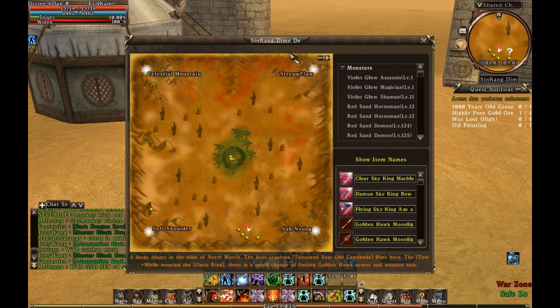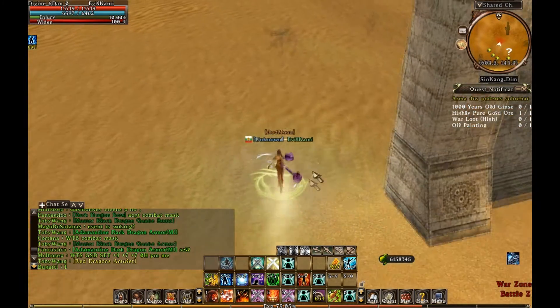...have to be gathered here on this map in Dime Desert. Basically you see the map — there are three types of resources: you have minerals, you have plants, and you have the obelisks. Minerals are concentrated in the northern area of the map, plants are on the western side, and the obelisks are on the east side.